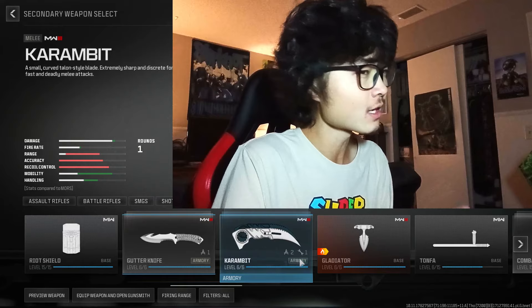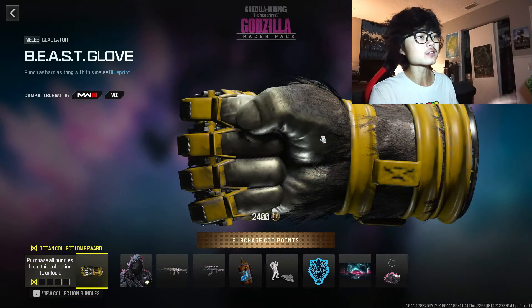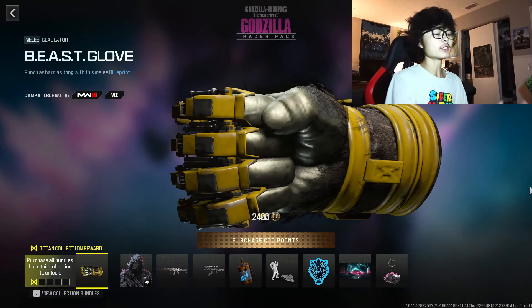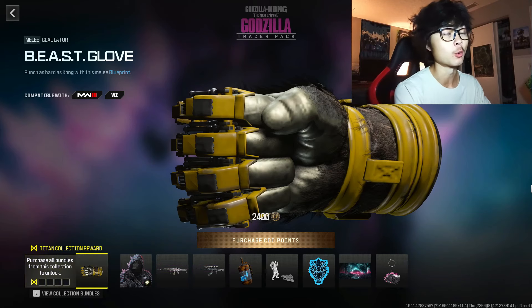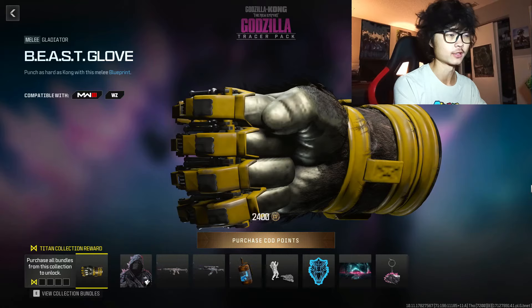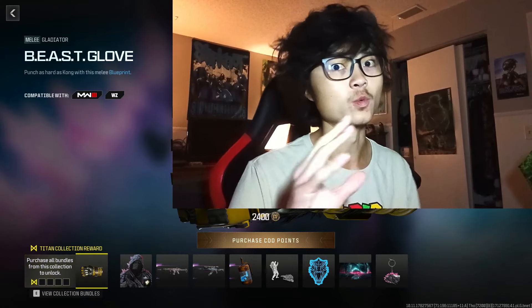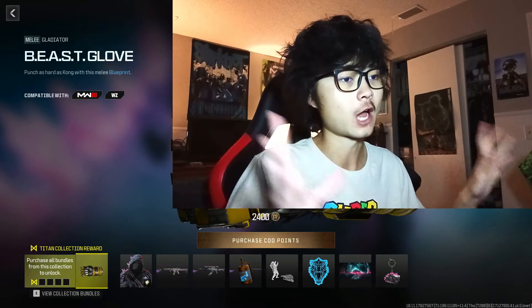Looking at the shop, it says this is actually a blueprint for the Gladiator melee weapon, which is weird because it looks nothing like the Gladiator. I'm not defending this — that would be around $80 for this thing, which is a bit much. But at the very least they're not locking exclusive weapons behind a paywall, because the minute they start doing that we get back to how things were in Black Ops 3.